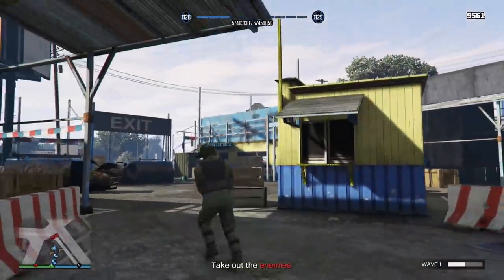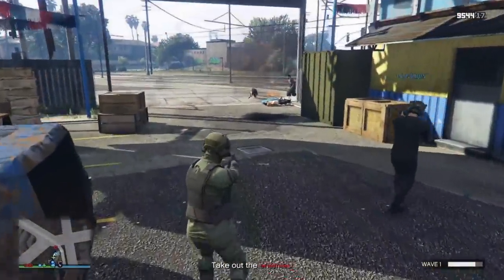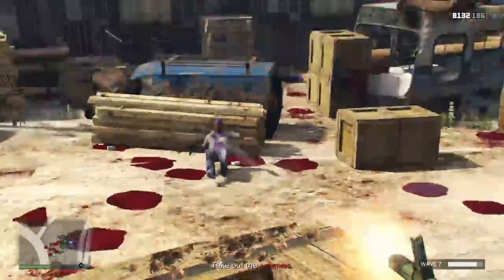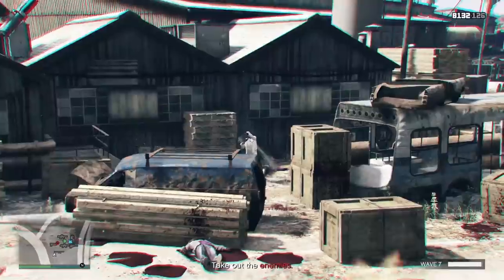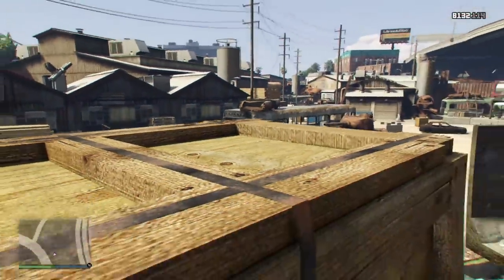Before we jump into it, I want to give you some tips that will help you for every single map we talk about today, and just survival in general. The most important tip is to make sure you have your aim preference set to assisted aim full. A lot of you probably have it on assisted aim partial and don't realize how good assisted aim full is. The main difference is that it allows you to do what's called target swapping, meaning you can switch auto-aim targets just by flicking the analog stick left or right without having to re-aim.